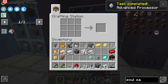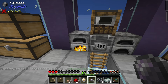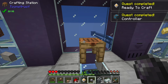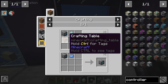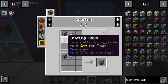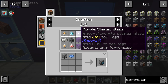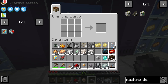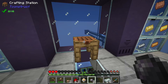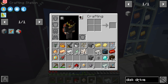We have pretty much everything we need for the controller. The quest has now unlocked, and next up we need to make both the disk drive and the crafting grid. The crafting grid is made using a crafting table, an advanced processor, and a regular grid. The regular grid is made with two improved processors, one destruction core, one construction core, three glass, one quartz enriched iron, and one machine casing. I'm going to bookmark both the crafting grid and disk drive recipes.